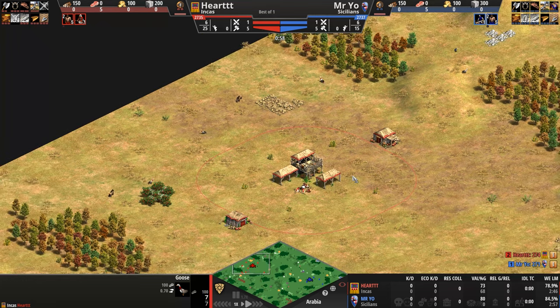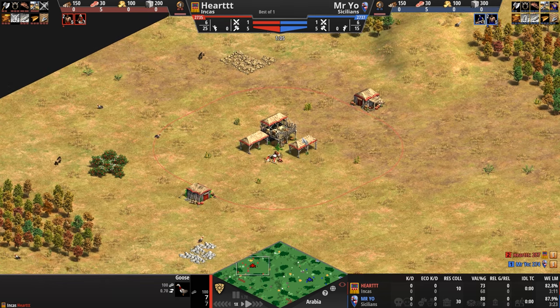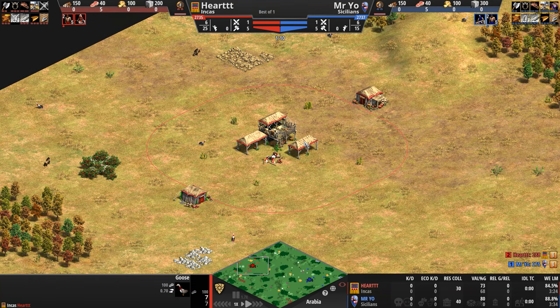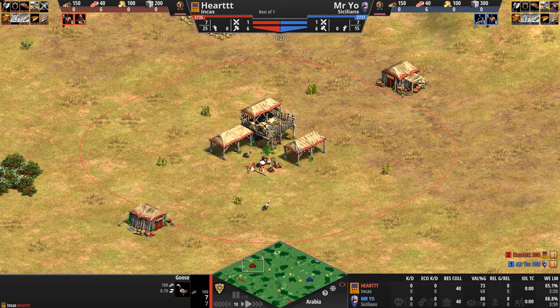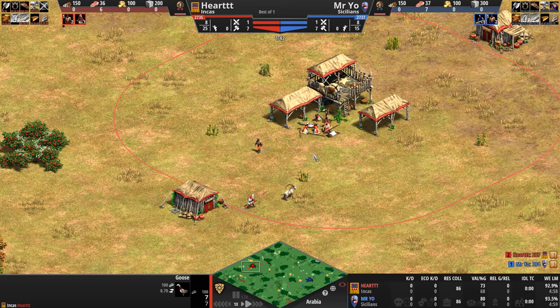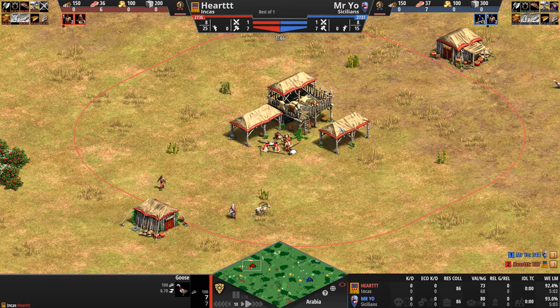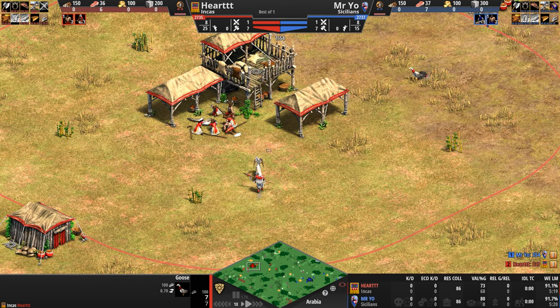Let's take a look at the civ matchup. The Incas are the quintessential counter civilization. Is your opponent going cavalry? The Incas can rely on their first unique unit, the Camayuk — a ranged infantry unit that carries a very long spear with a massive attack bonus against cavalry of all kinds. Going infantry? Then you rely on the Slinger, an archer unit with a big attack bonus against infantry that can be upgraded for an extra plus-one attack boost.